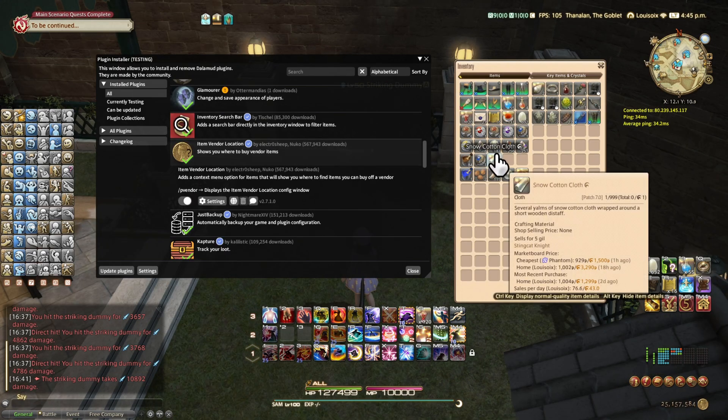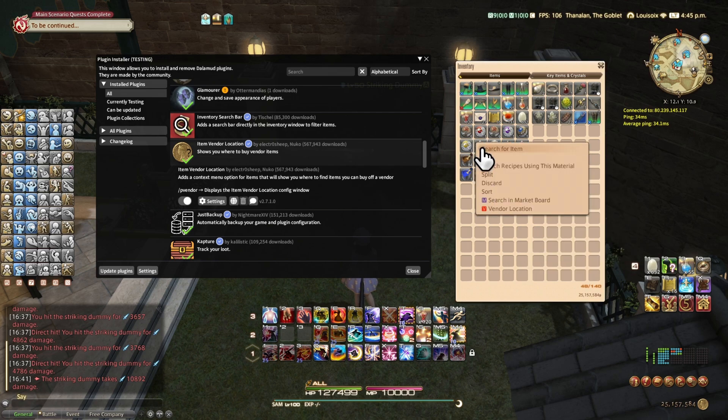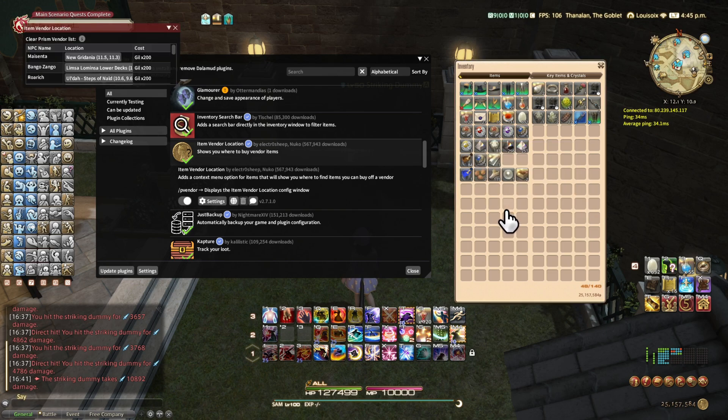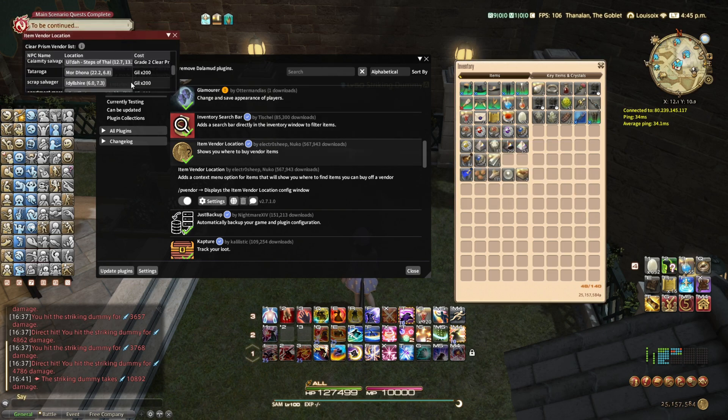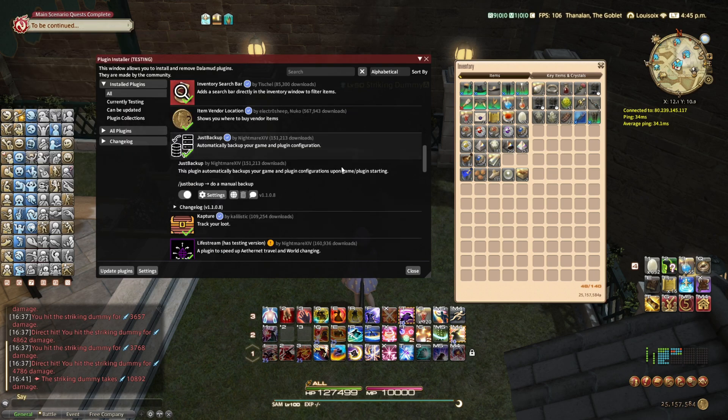Item Vendor Location — for example, I have a Clear Prism to clear a glamour but it doesn't tell you where to get it. With this plugin, you right-click the item, click 'Vendor Location', and it gives you a list of locations where you can buy this item. Just Backup — it backs up all your settings. I've never had to use it thankfully.